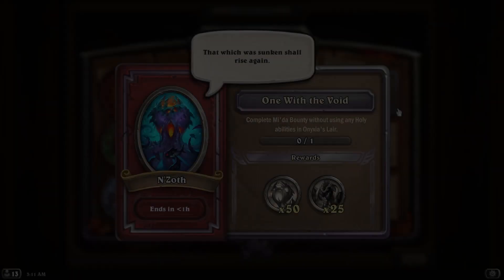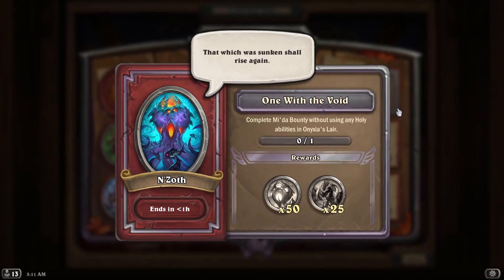What's going on everybody, Zombies here again and we're back with another N'Zoth event guide. This one is for Task Number Three: One with the Void. This one involves completing the Mida bounty without using any holy abilities in a Nixie's Lair, and for the rewards you will be getting 50 Zoth coins as well as 25 Nefarian coins.